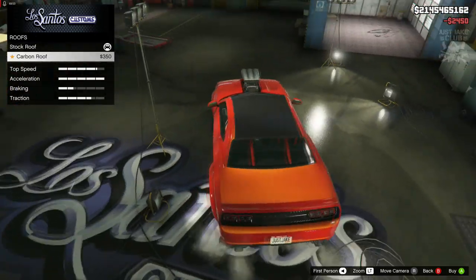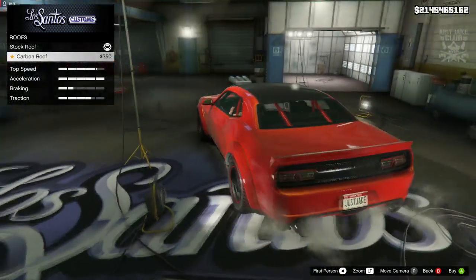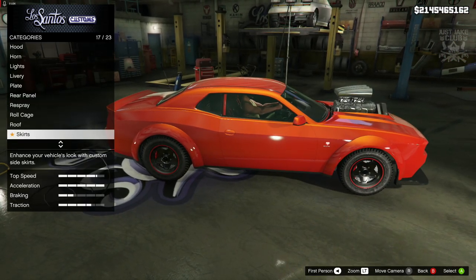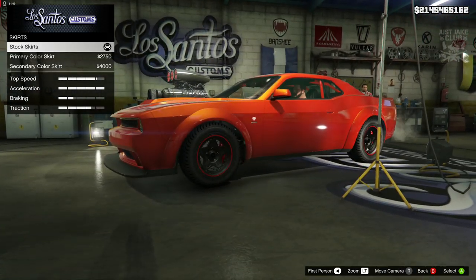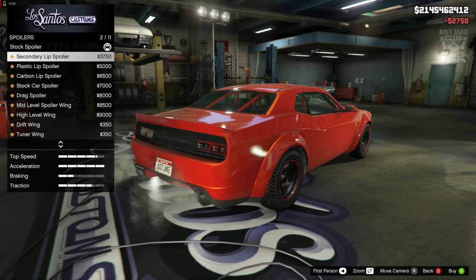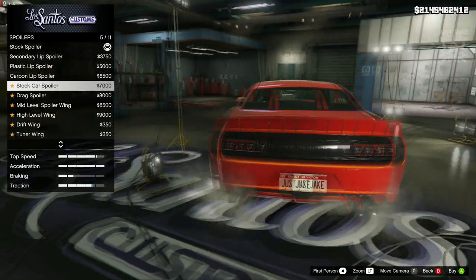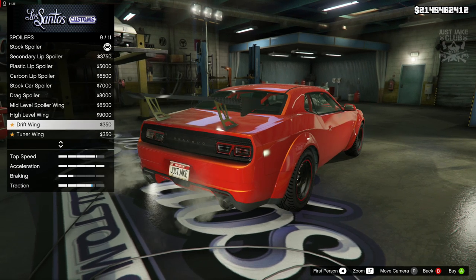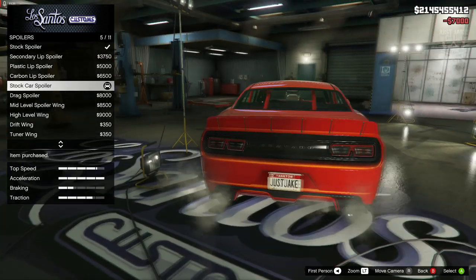We've got the roof — we could give it a carbon roof, but I think it looks better without it. For the skirts I'll go with the primary since it's cheaper and looks exactly the same. For spoilers there are loads of options which is nice to see; the carbon one is most fitting but the stock wing actually looks really good. I think the stock car spoiler actually looks the best so we're going to go with that.